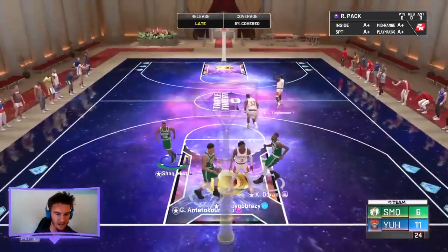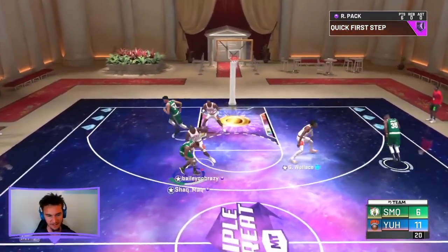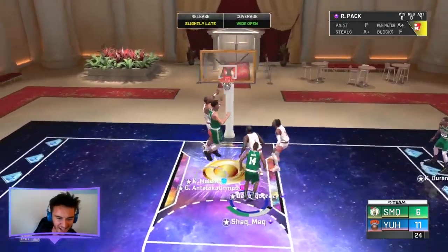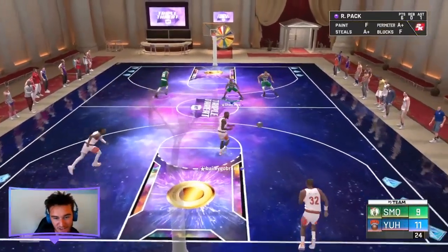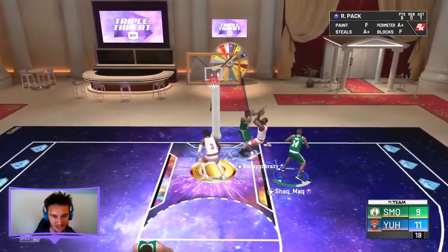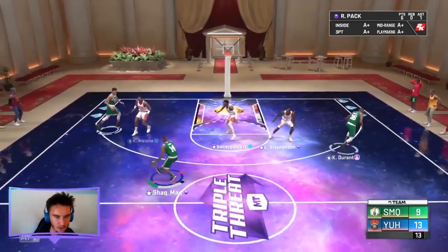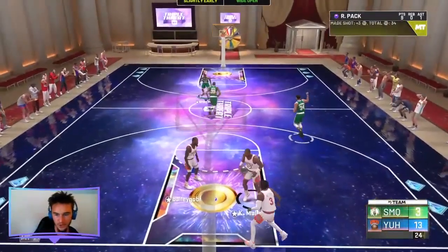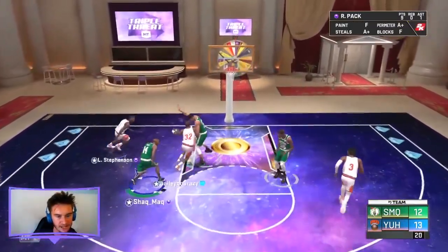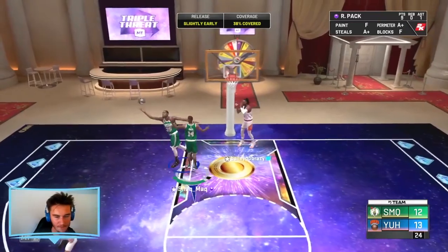Going left side — getting fancy with the dunks. We really need to clamp up on defense right now because even Kevin Durant is getting blown by. Blocked by Kevin Durant — that's what we like to see. He's abusing the post — it's so frustrating. Hop step — hit Kevin Durant in the corner, knock it down. Thank goodness. That gold Dimer — I have not used him as a playmaker that much this game. I really wanted to show off his finishing skills. He can be a playmaker with that gold Dimer.